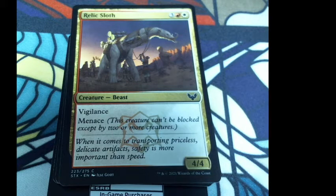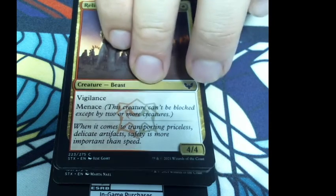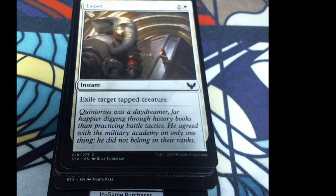Relic Sloth: this dude is literally a beast creature — a 4/4 for three colorless, one red, and one white. It has vigilance and menace. Flavor: 'When it comes to transporting priceless delicate artifacts, safety is more important than speed.' Expel: exile target tapped creature — instant for two colorless and a white. I'd throw this down at the end of my opponent's turn. Flavor: 'Quintoris was a daydreamer, far happier digging through history books than practicing battle tactics. He agreed with the military academy on only one thing — he did not belong in their ranks.' He's got that loxodon energy.